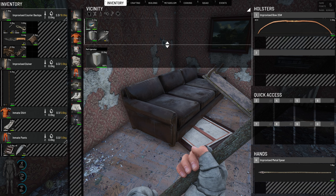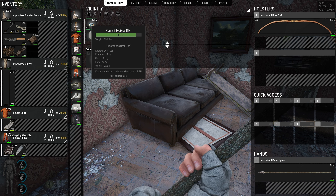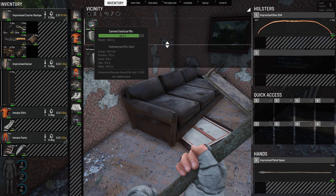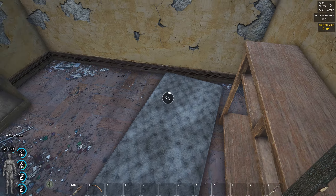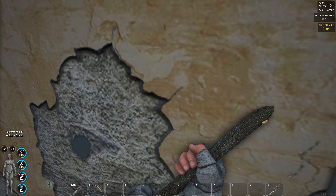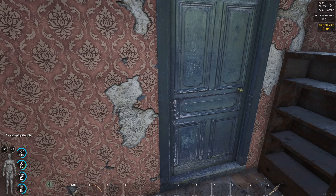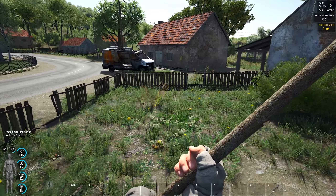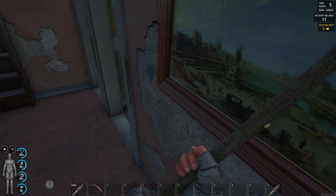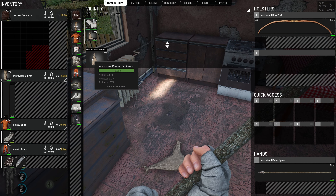Searching the cabinets for clothing, searching the kitchen for possible food — there's a knife! Now we've got a much better knife. A kitchen knife yields a lot more resources than a stone knife. We found some food: 13 grams of protein, 8.6 grams of carbs, but 73 grams of fat — we don't really like fatty foods. We can also search the mattress for possible money.